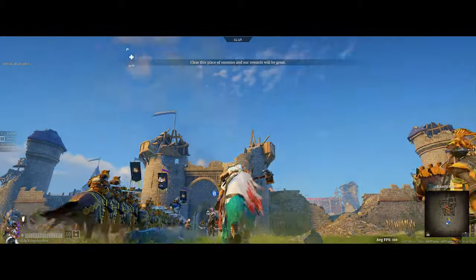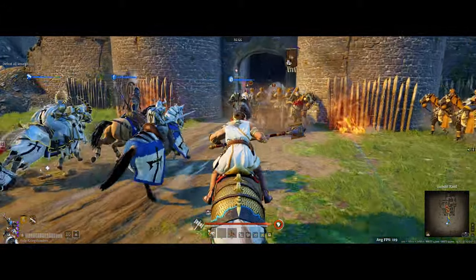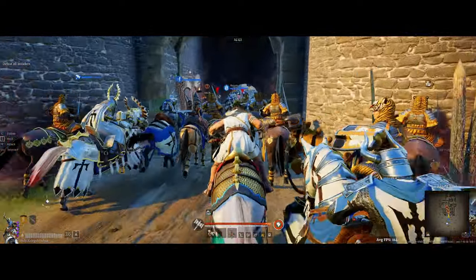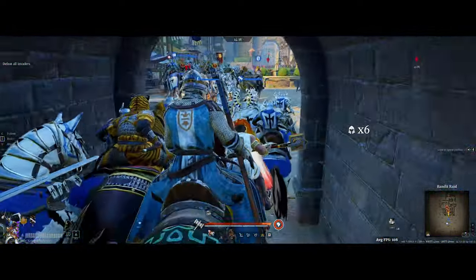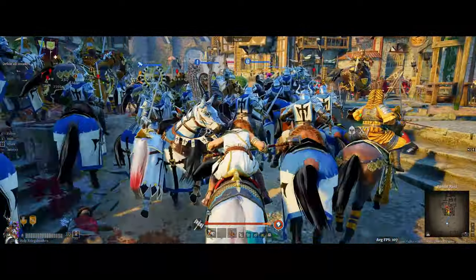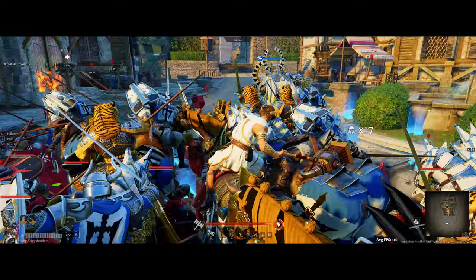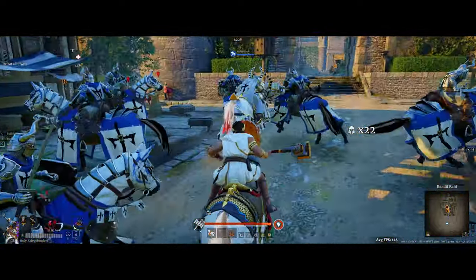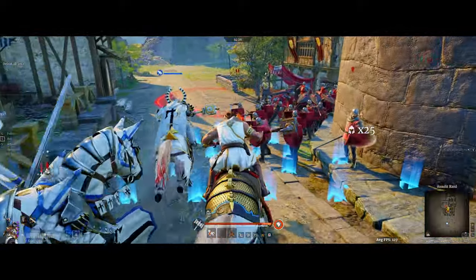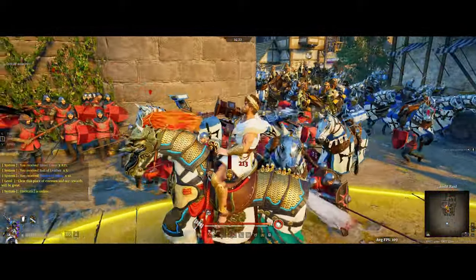Once you're actually in the Bandit Raid, the best advice is to head straight towards the little exclamation marks on the map — that's generally where the biggest blobs of enemies are going to be. In this example, I'm charging through the gate and there's a lot of competition with enemies in the middle area. I'm going to pick up a few kills here and there, but then quickly run past my allies to hit the next group of enemies. In a highly contested Bandit Raid like this, you have to do this to get your troop kills and not let everyone else take them all.